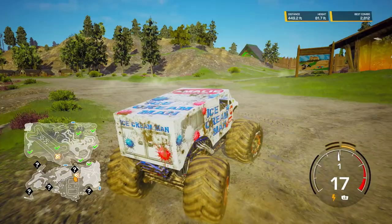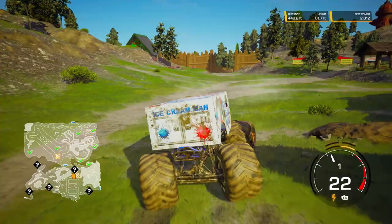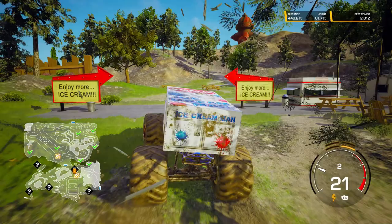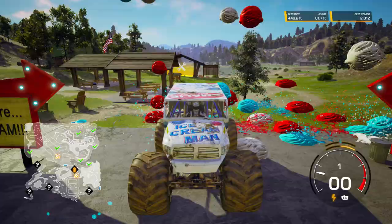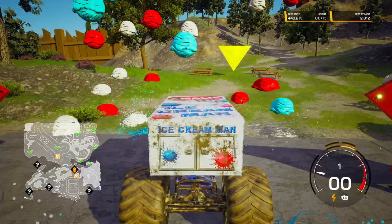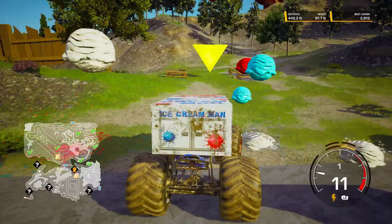Next up is Ice Cream Man, and he's pretty simple. I think everybody pretty much guesses where his unlock is — right behind the garage, there's a couple of signs that say 'Enjoy more ice cream!' So you just park your truck right there in the middle, and that ice cream starts falling from the sky. It's like Cloudy with a Chance of Meatballs, but instead it's ice cream. And there is Ice Cream Man's Secret World Unlock.